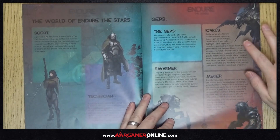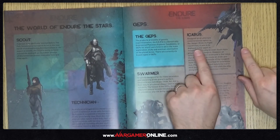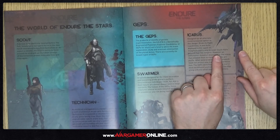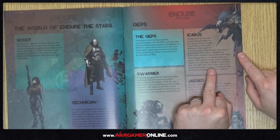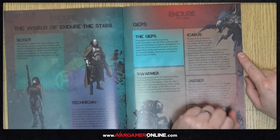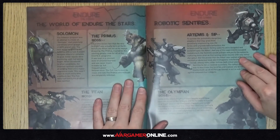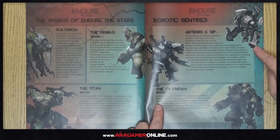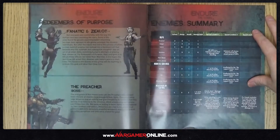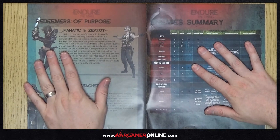The rulebook also covers enemy lore: the Icarus was designed as a reconnaissance alternative to the Jaeger due to its flight capabilities, but an unforeseen mutation developed allowing it to create acidic projectiles — after several deaths it was marked for extermination but was freed before that happened. Characters like Primus, Artemis, and Olympian are mentioned but don't have miniatures in the core set — likely expansion content — along with fanatics, zealots, and a preacher.